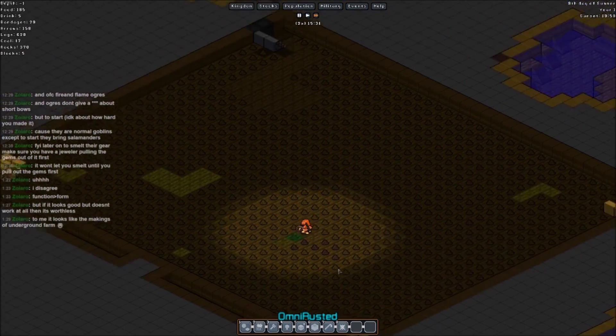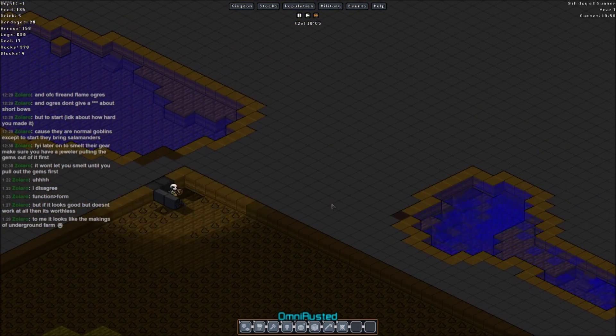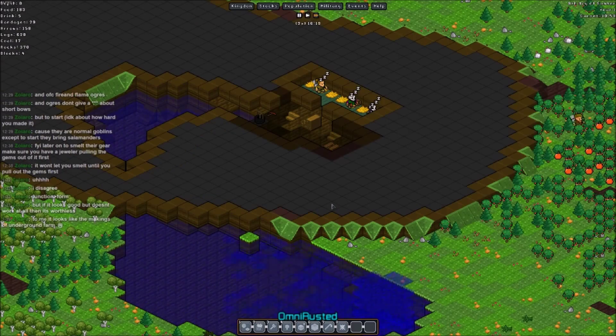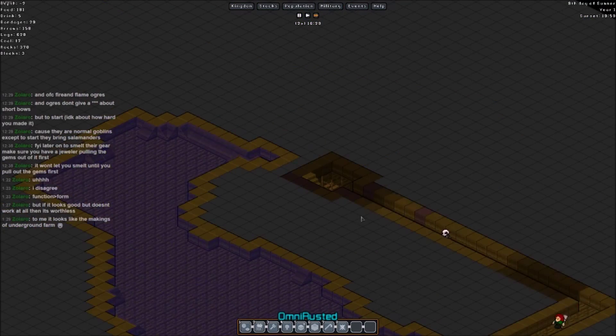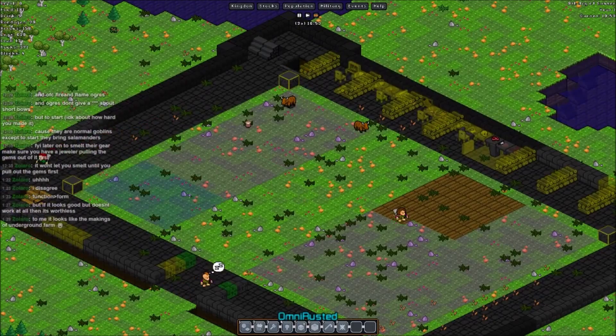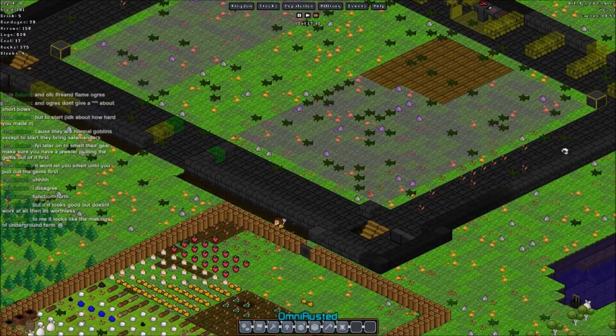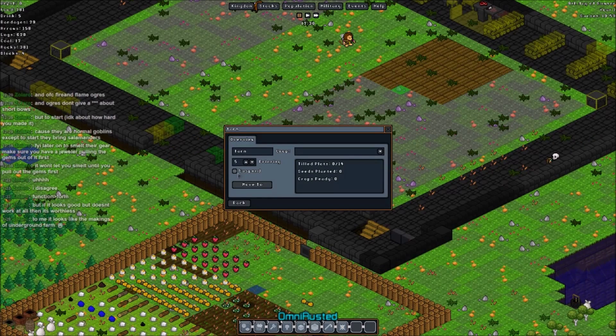I'm probably gonna replace all this with stone — I don't know why I'm making it uniform color. I think I just want to get rid of clay at this point.